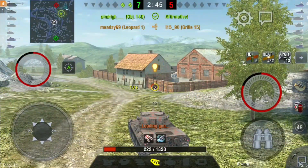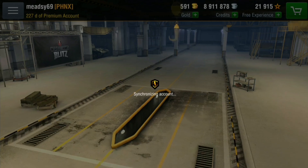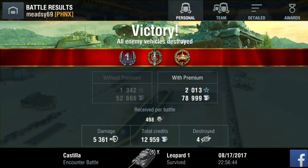Luckily the Grille is behind the ridge so he cannot get me, but I do need to poke out quickly and shoot him before he gets me. If he'd got me we could have actually lost that battle, because by the time the Object gets there — if he gets there — the Grille would have reloaded and possibly killed him as well. But a very nice battle: 5.3k damage. It was a first class — not a mastery unfortunately — but nevertheless four kills, made some credits, and it was a really, really nice battle.